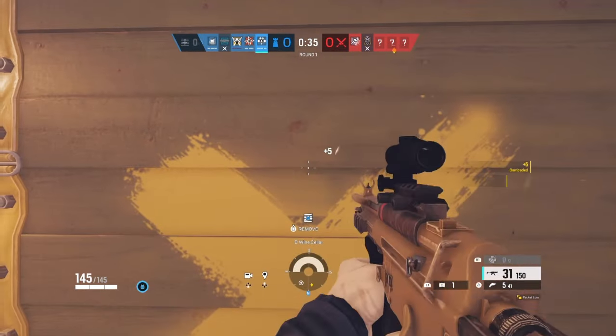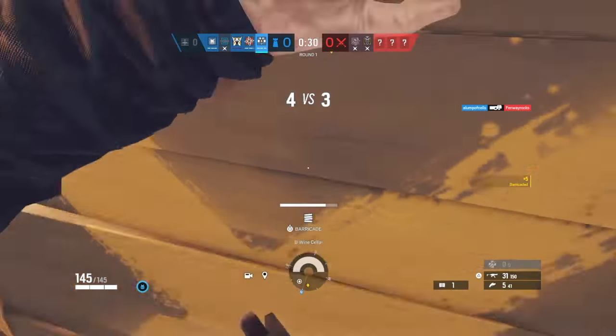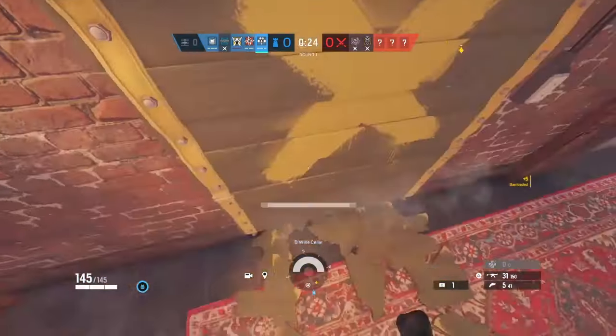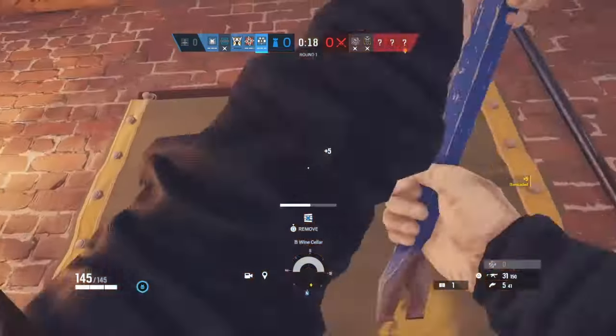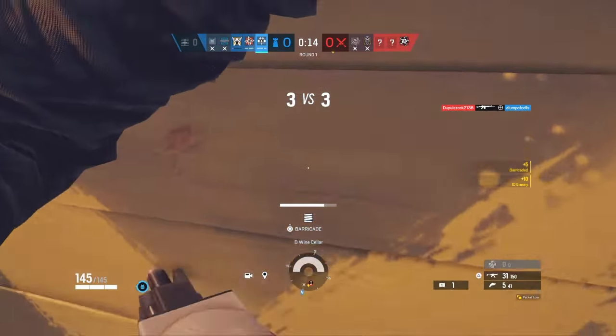The first tips and tricks is the barricade method. What I'm doing right now is barricading and re-barricading for 5 points each time — I probably got around 75 points doing this right here in this spot. Next, as we all know, is Doc stims. They give you 50 XP each, which sums to 150 in total.